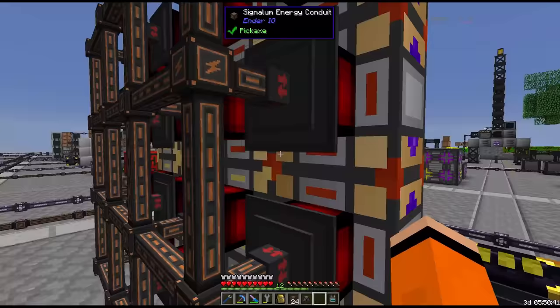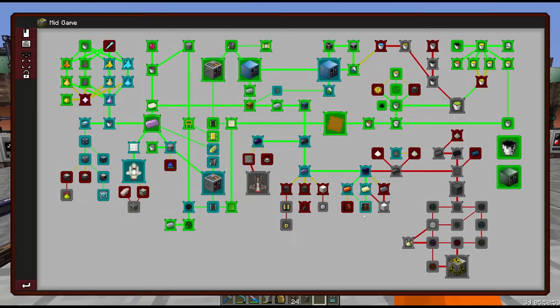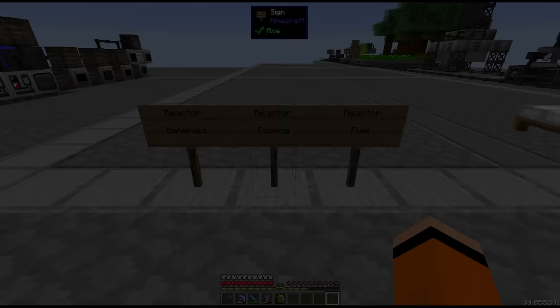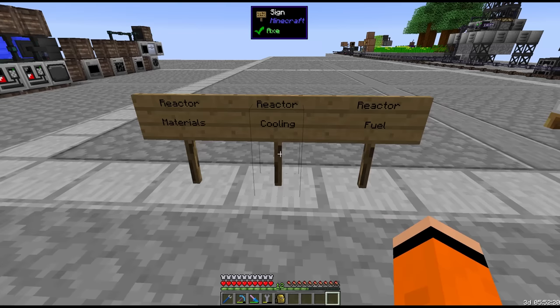We need some increased power production now, not just transfer rates. So our goal for this episode is to hopefully get our first reactor, and we're going to need some infrastructure first — we don't want a reactor meltdown. These are the three things we need: we need the reactor materials to build the reactor itself, we need to build out some infrastructure to cool the reactor, and we also have to somehow fuel this reactor.